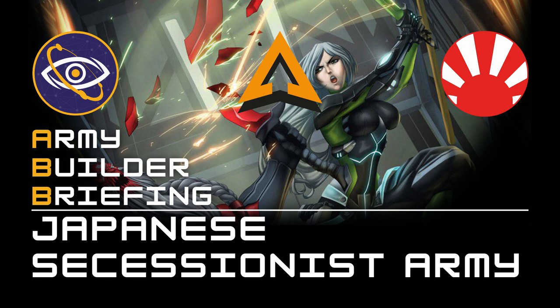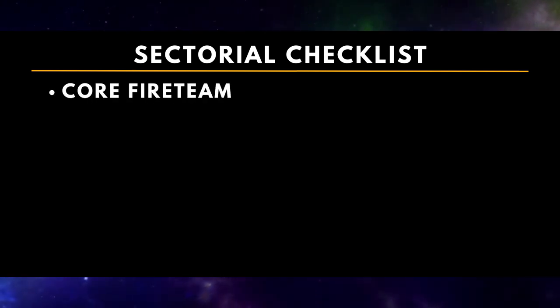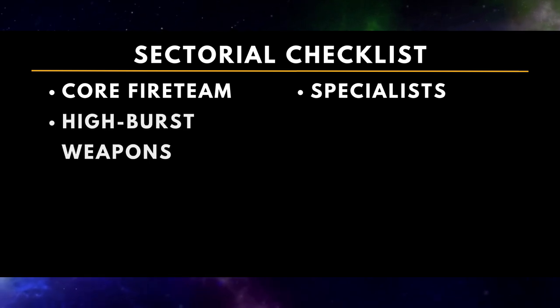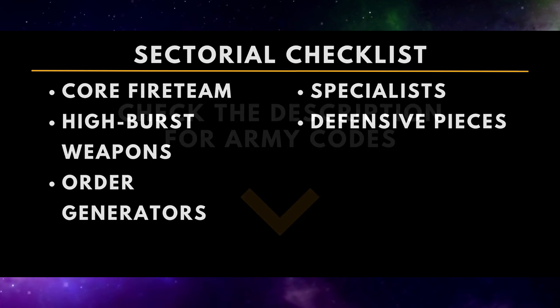Before we continue, we're going to go over again the five things you typically need in a sectorial army list. They are: a core fire team for link team bonuses, specialists to push buttons and complete objectives, hit pieces — units with high burst weapons for active turn shooting, defensive pieces — units with long range weapons to be put mainly on ARO or to be midfield roadblocks, and order monkeys, because the more orders you have, the more you can do.